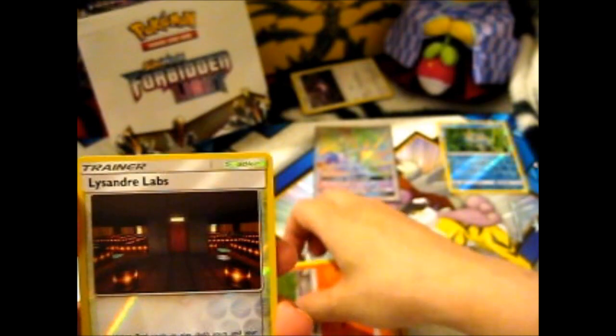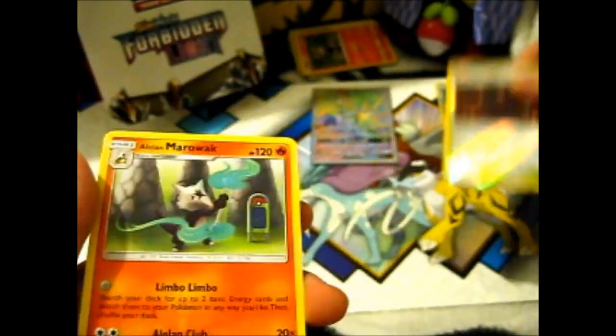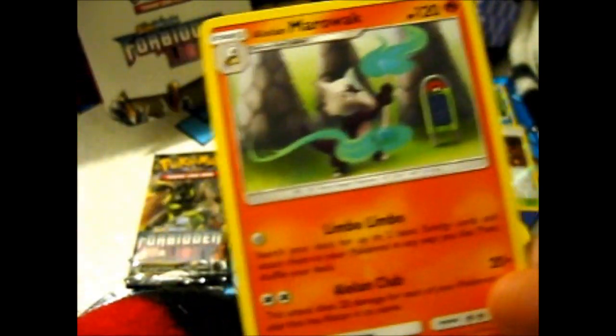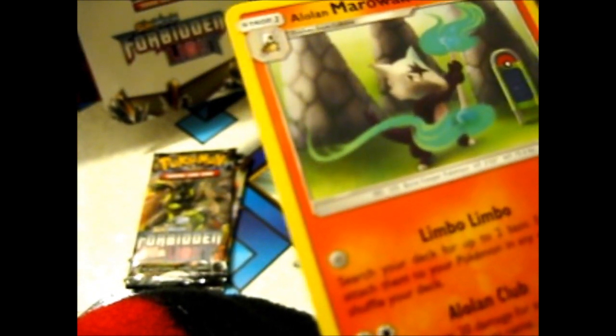And I wonder what our rare could be. Well, it's not a holo but it is still a pretty cool Marowak — Alolan Marowak. It was like spirit bones or whatever. Still, it's pretty cool.